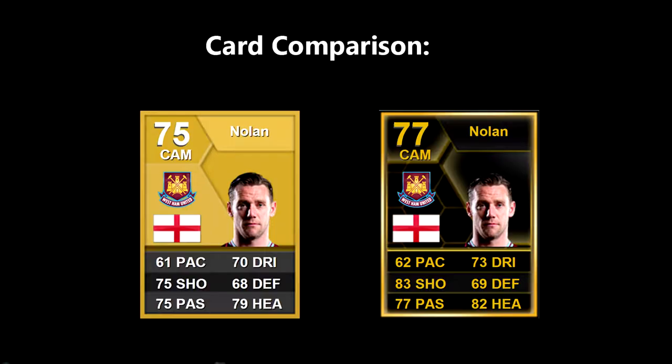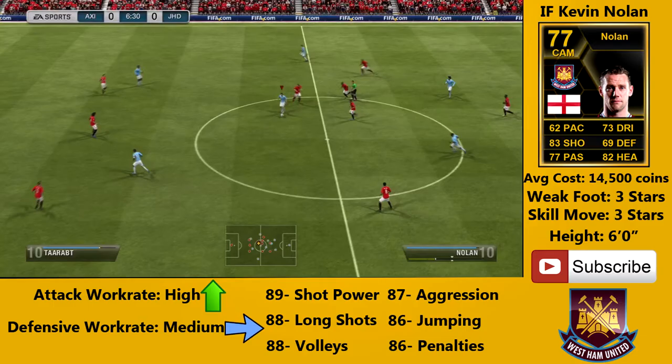His normal card is a 75 overall and his informed is 77. Most of the stats have increased by a few. His shot has definitely increased by a lot — it has gone from a 75 to an 83. His heading has gone from 79 to 82, his dribbling from 70 to 73. His pace has only gone up by one, passing up by two, and his defense up by one.